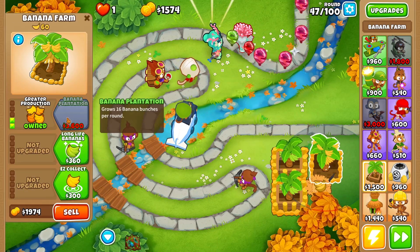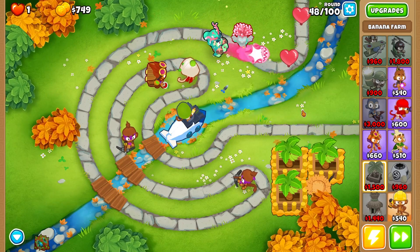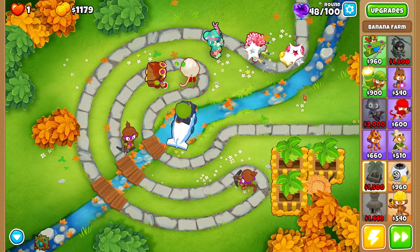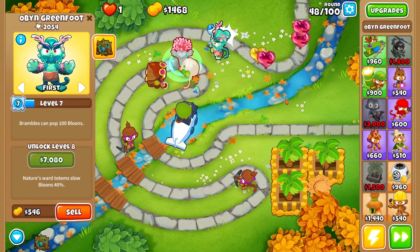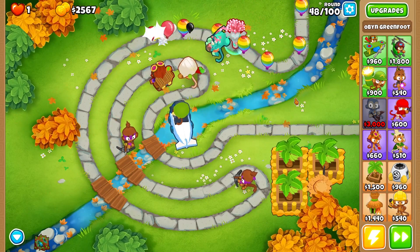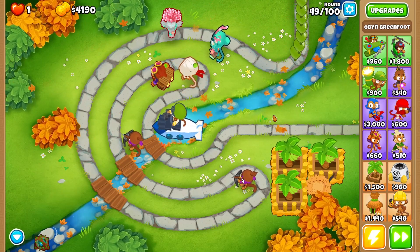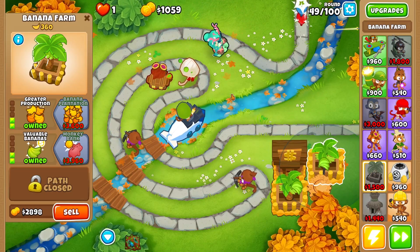Let's slow things down to make sure we don't let any balloons through. Obyn is already level 7 — we'd like him at level 11 before around round 80, because once we get our druids going it's going to be a necessity. There's our first monkey bank — now we'll start generating quite a bit of extra income.